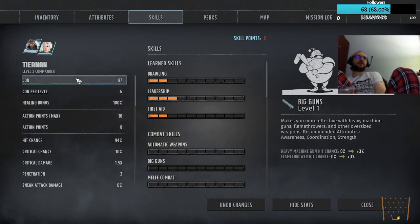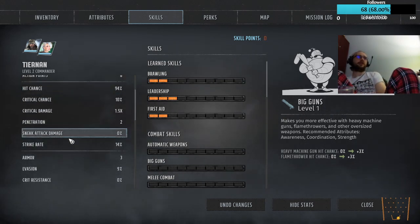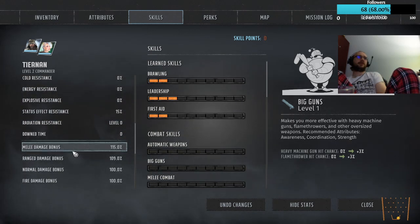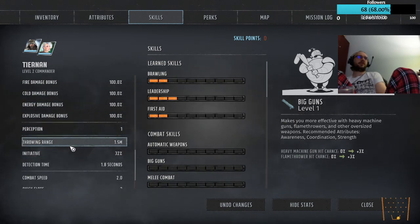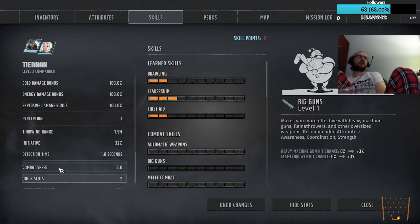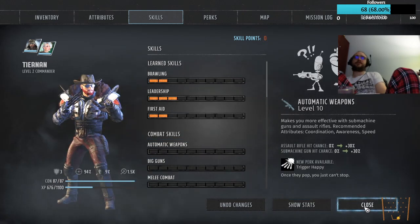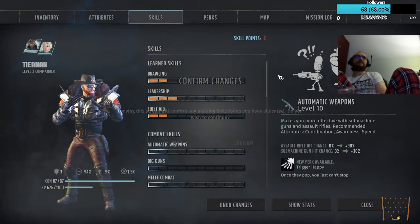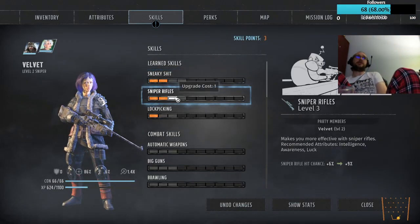Okay — con for level 6, 87 healing bonus, 100% hit chance, decent crit, penetration 2, armor, evasion, resistance, radiation resistance, melee damage bonus, ranged damage bonus, perception, throwing range, detection time, combat speed, experience bonus. Confirm pinning skill points. Confirm.